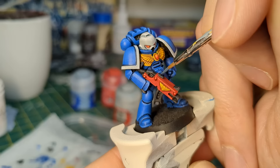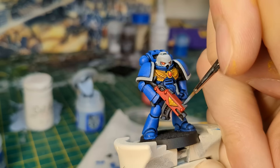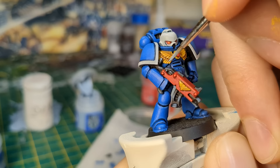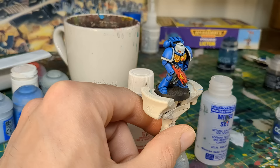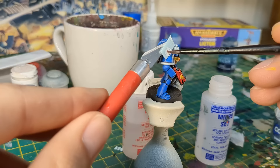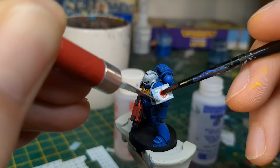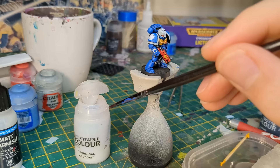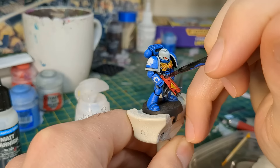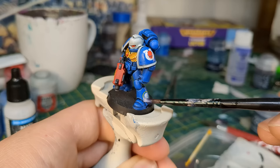The remaining black areas were highlighted with Dark Reaper, then a mix of Dark Reaper and Fenrisian Grey, then Fenrisian Grey. I applied Microset to prepare the area just before applying the transfer, then applied the transfers. After about four coats of Microsol the transfers looked like this. I then painted them over with Ardcoat, GW's gloss varnish, and when that was dry, painted over these areas with Vallejo's Matte Varnish.